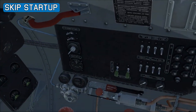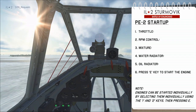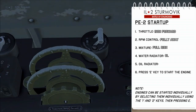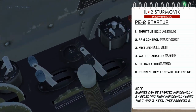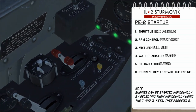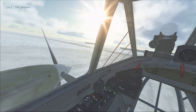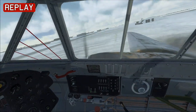To start the PE-2, you can do both engines individually, but I'm going to do both at the same time. Make sure the throttle is just a little bit forward, put the RPM control to fully away, make the mixture fully rich, make sure the water and oil radiators are both closed, and then press E to start the engines. Once both engines start, lean out the mixture and taxi off to the runway.